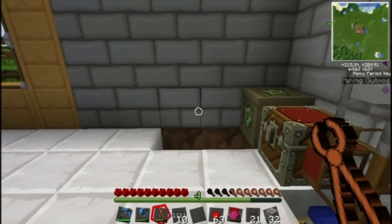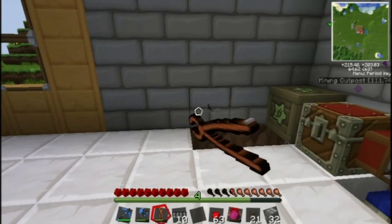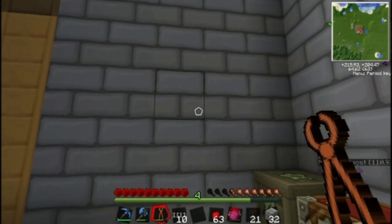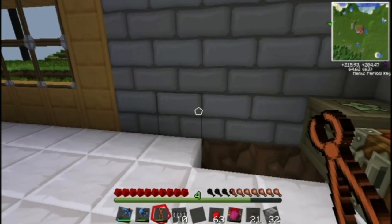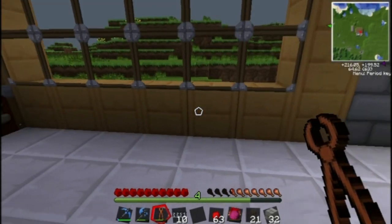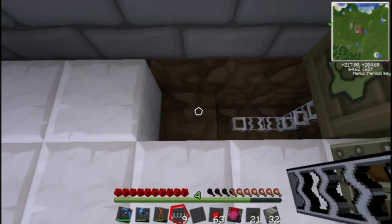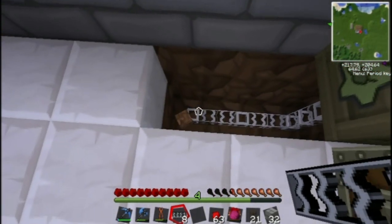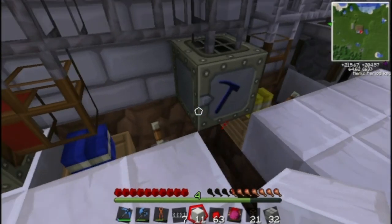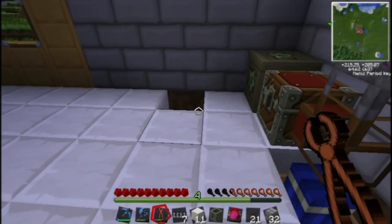I think we'll put the macerator here, and then we can have a chest up here that supplies materials down into the macerator. Then the piping goes into a furnace, and then piping into a double chest right here. I think that'll work, so let's get that set up. Fill this central part with marble. I feel bad because now I'm basically moving this setup from where it was, but you gotta do what you gotta do.